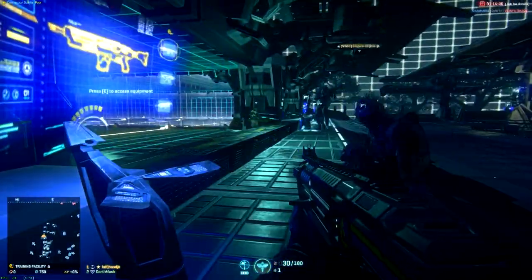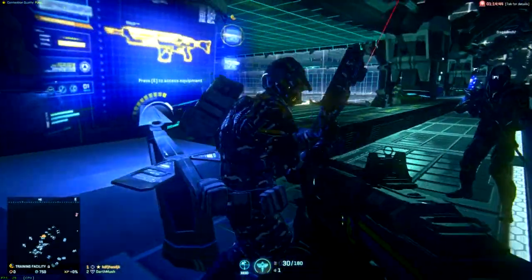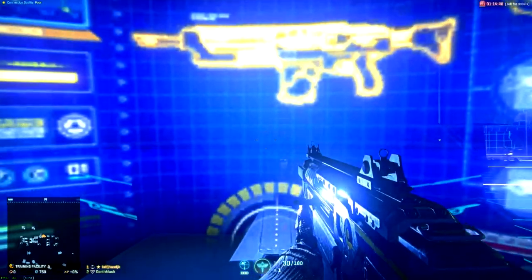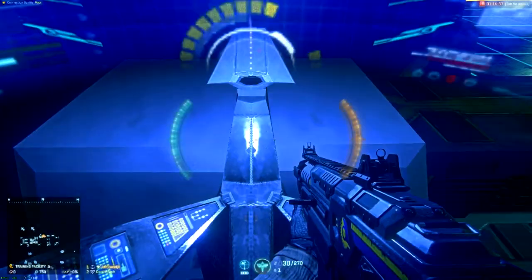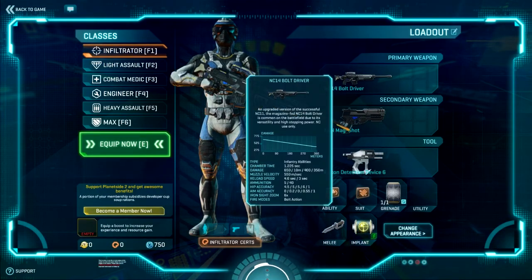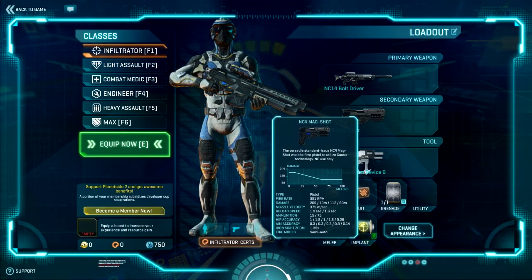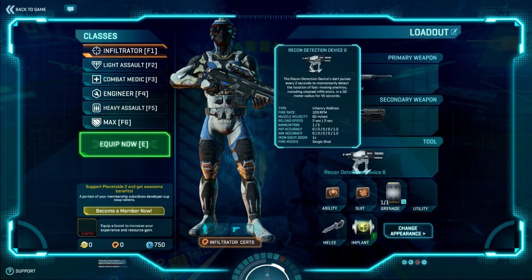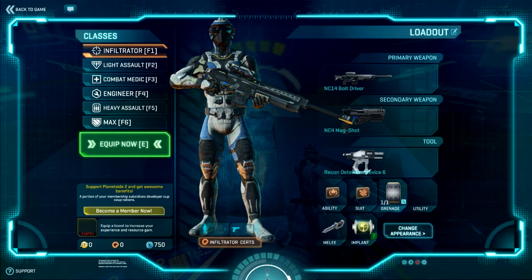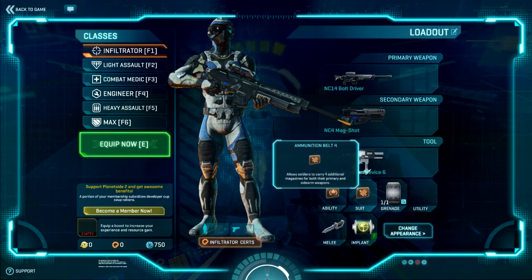Walk up to this terminal. Don't aim. Walk up to the terminal. First class: Infiltrator. What does your infiltrator have right now? You should have the NC-14 Bolt Driver, the NC-4 Meg Shot, the Recon Detection Device 6, the Hunter Cloaking, one grenade, one melee, and one implant. And I also have suits. Switch up to that class.